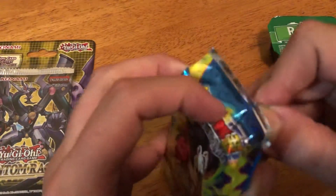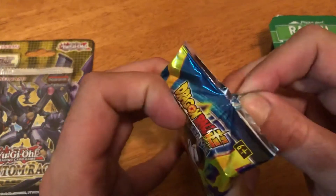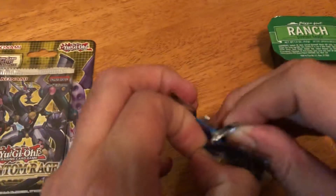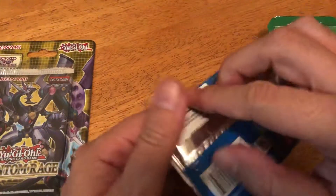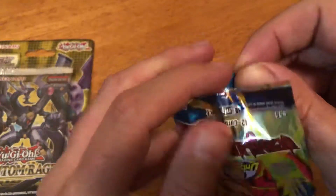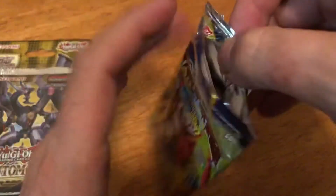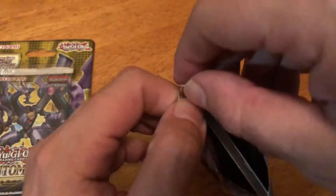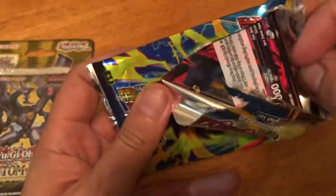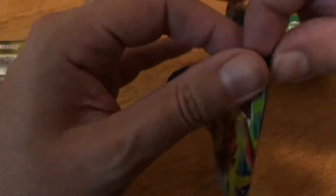Let's open it, let's go. The child-proof packaging is really something. I don't know if it comes with any foil cards. Oh, I didn't want to open it this way.